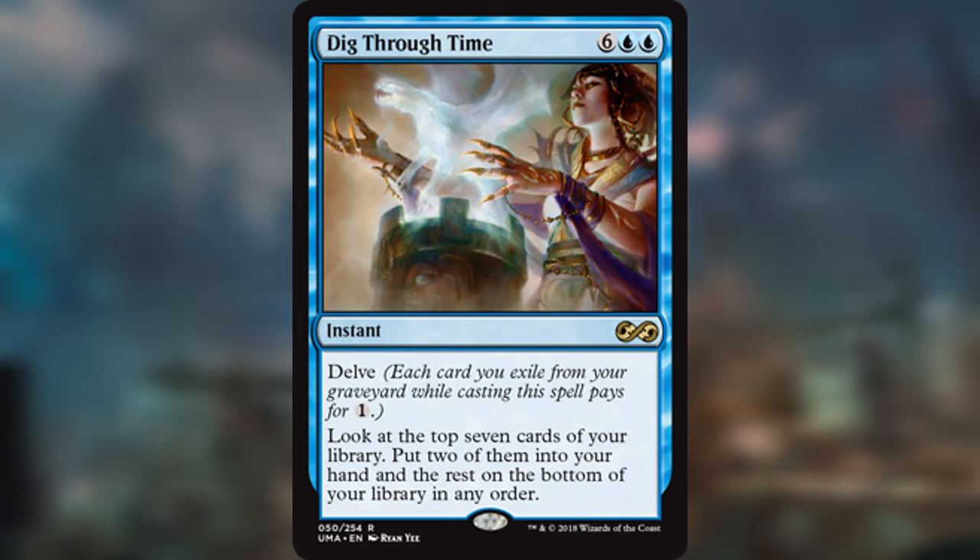On the surface it looks pretty bad — just eight mana to get two cards into your hand. But if we Delve, which in most decks you're usually going to have six cards in your graveyard at some point — and decks that can really use Delve can self-mill themselves — we can usually exile six cards. Doesn't have to be creatures, just any cards. Then we can cast this spell for blue-blue. Cheating mana cost is always really powerful, and a lot of these Delve cards have powerful effects.